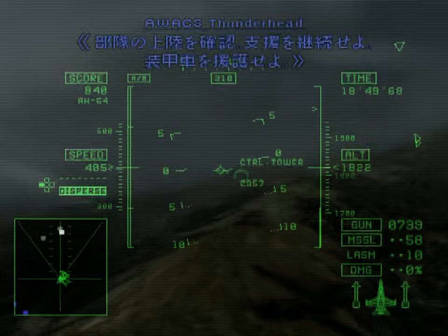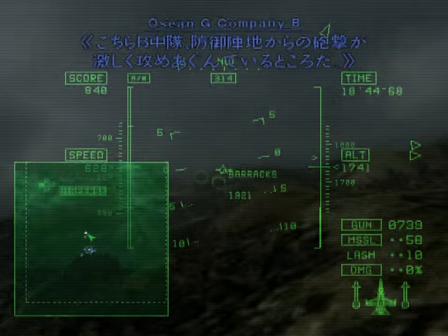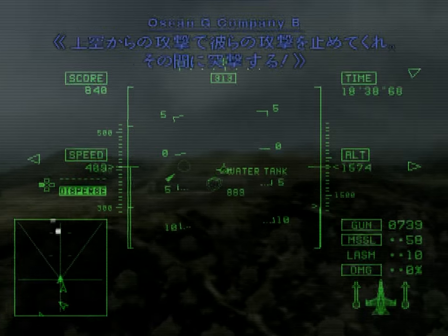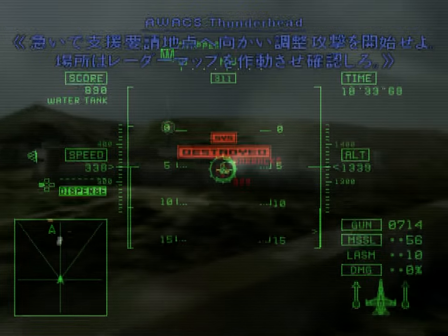Landing confirmed. Continue your support. Find top cover for the armored vehicles. This is Company B — our attack's getting held up by fierce fire from the bunkers. Halt the enemy fire with an airstrike. We'll charge in at the same time. Proceed to the designated area and provide close air support.